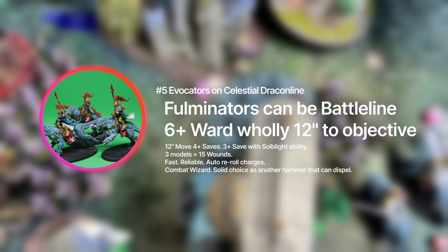Combined with their Warscroll spell Empowered — casting value 6, range 12 — if successfully cast you pick one friendly Redeemer unit, which is Vanquishers in this case, or a Sacrosanct unit like themselves or Estria Soulblight, within range, and add one to wound rolls for attacks made by that unit until the next hero phase. So this can buff the Vanquishers, themselves, or Estria Soulblight, doing a lot of damage. It essentially replaces the Celestial Weapon ability, giving plus 1 to wound to many units in this list.